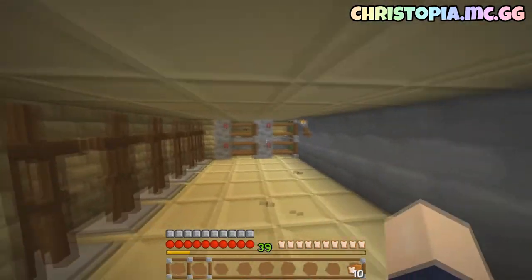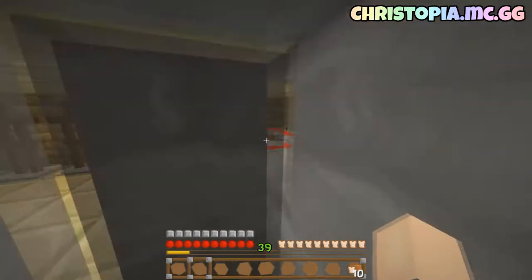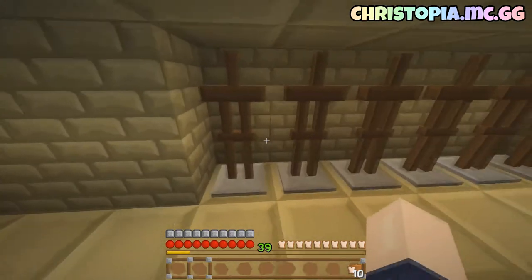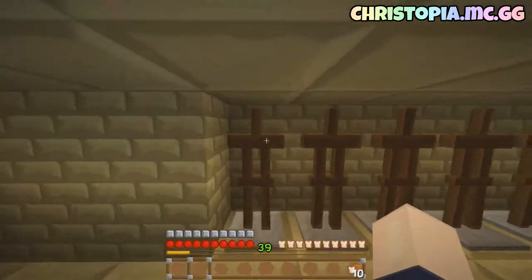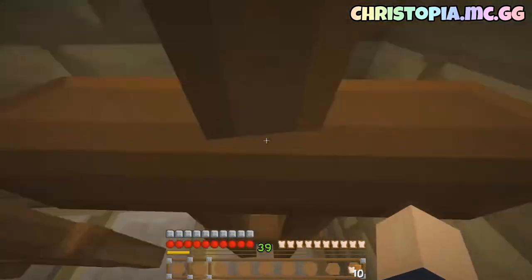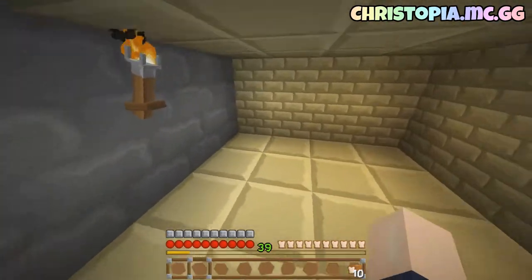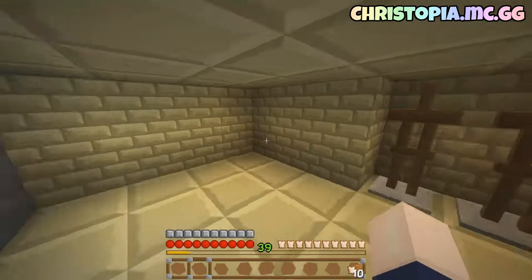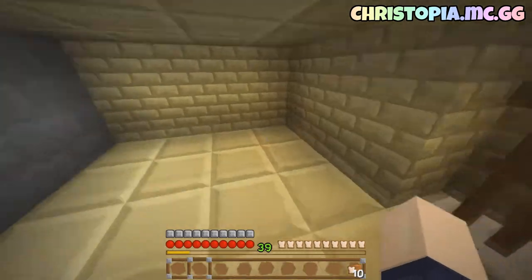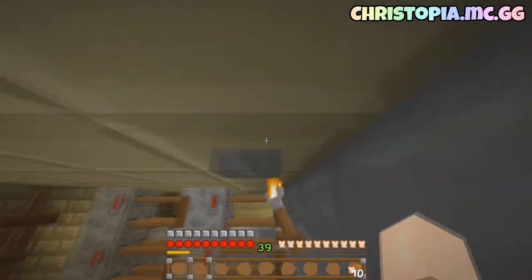Here we go. This is just a secret room — hopefully people don't watch this too often. But we can get in there now. And what I plan to do is have each individual armor — so I'll have leather, chain, gold, iron, diamond, and then my OP gear here. And then we might just have a couple of things here, like a chest of diamonds, or maybe a brewing stand. Or I might even have an enchantment table here. I'm not entirely sure what we're doing yet.